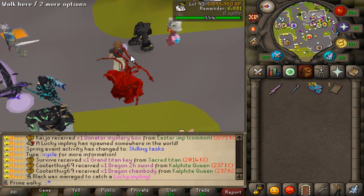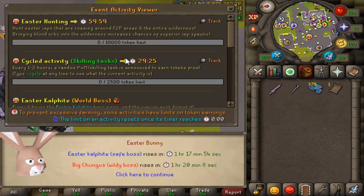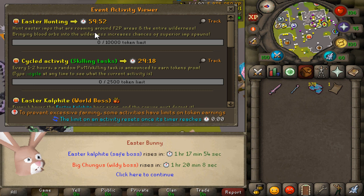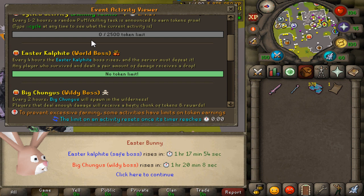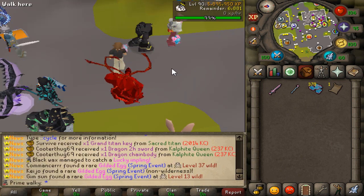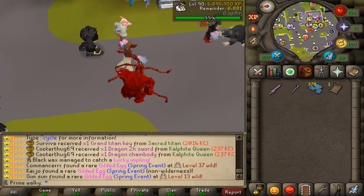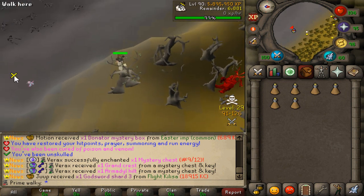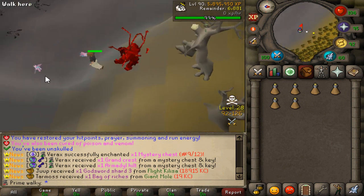Regarding activities to farm tokens, there's a bunch of them. You can type '::E' in game to see all the circled activities. Right now we have skilling tasks, or you can just do the free-to-play hunting, which I'm probably going to do — it's probably the best spring token farming method. We also have the beautiful global bosses spawning in 1 hour 17 minutes and 1 hour 20 minutes. I'll go ahead and start farming the free-to-play zones. Another option is the wilderness, but that's more risky since you'll be facing PK areas.